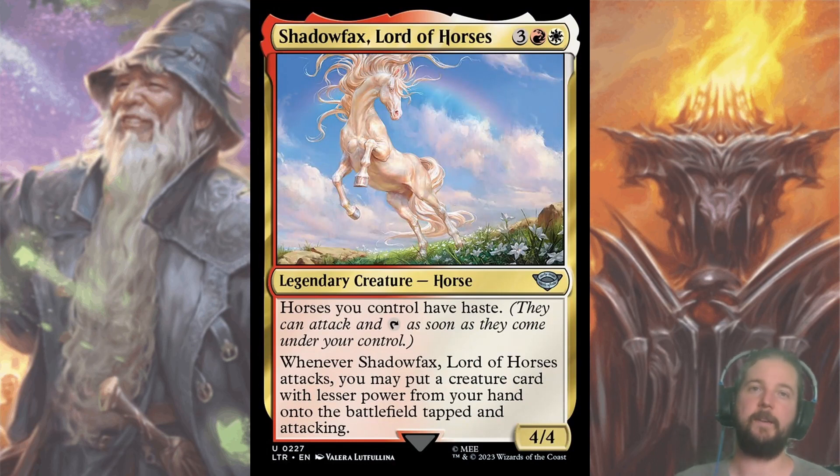Shadowfax, Lord of Horses — a showcase of the meaning of haste. For three, a red, and a white, you get a 4/4 with haste that puts a creature with lesser power from your hand onto the battlefield tapped and attacking. If you watched my gameplay video, you'll hear me saying that Shadowfax is good filler, and I decided to sideboard it — but I've since come up on it. Usually you can get something out of your hand for free, and you have plenty of good options with good ETB effects, like Protector of Gondor or Errand Rider of Gondor. It goes a little late for an uncommon, around pick four or five.